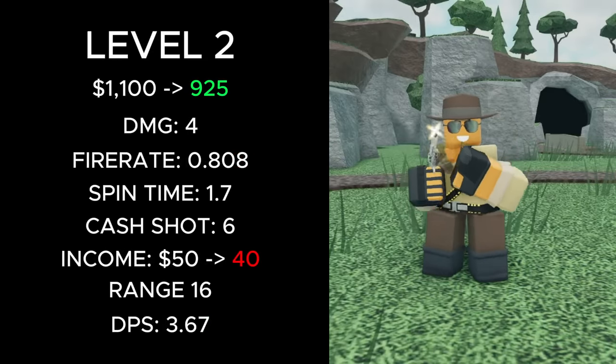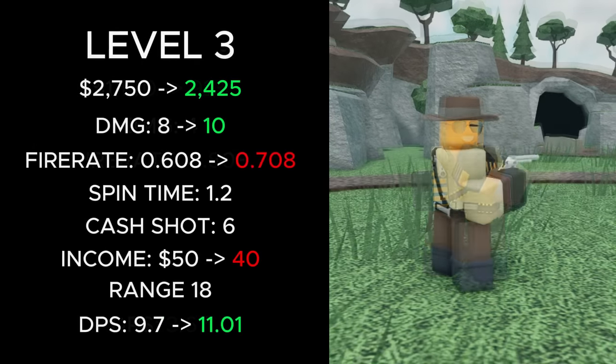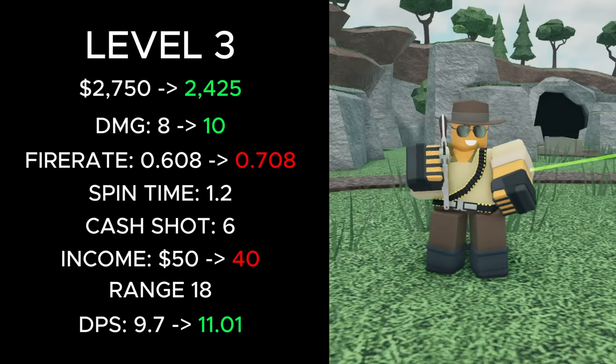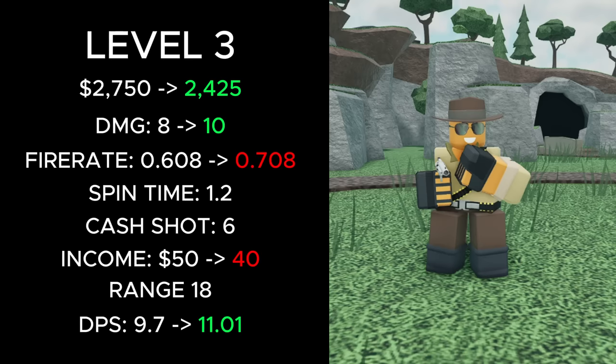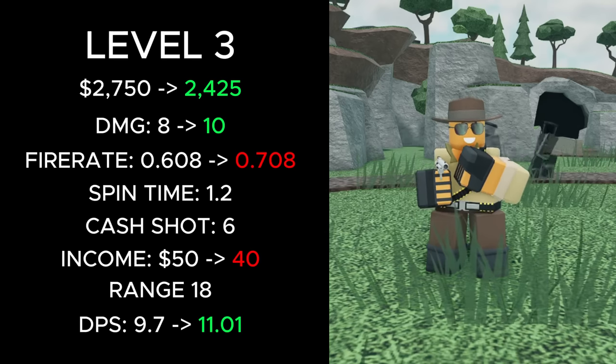At level 2, its total cost was reduced from 1,100 to 925 cash, and its income reduced from 50 to 40. At level 3, its total cost was reduced from 2,750 to 2,425, its damage increased from 8 to 10, its fire rate increased from 0.608 to 0.708, its income was reduced from 50 to 40, and its DPS improved from 9.7 to 11.01.